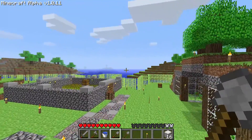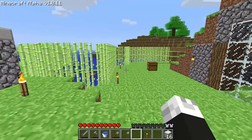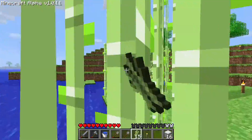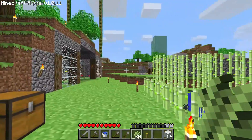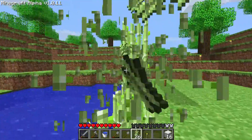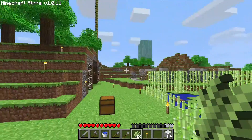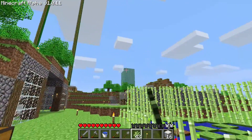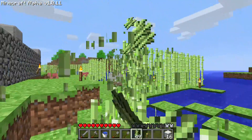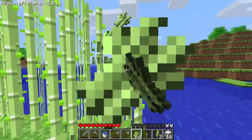So, we got plans for today — at least I got plans. We're gonna take all this sugarcane, harvest it, go over there, and grow it. But we're not gonna just grow it to three blocks and make a farm — we're gonna grow it to build limit, just like that giant cactus. We're just gonna have a gigantic sugarcane forest.